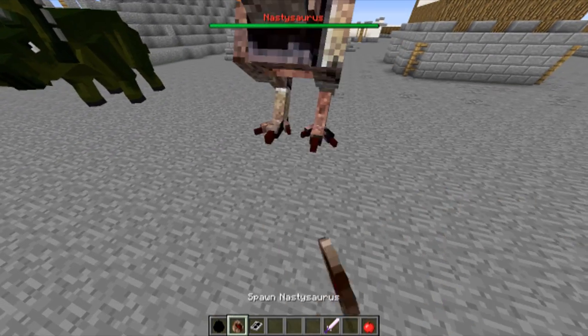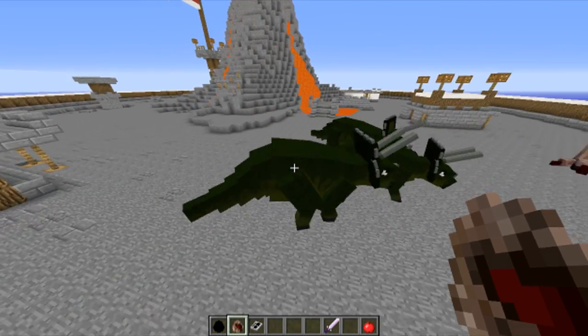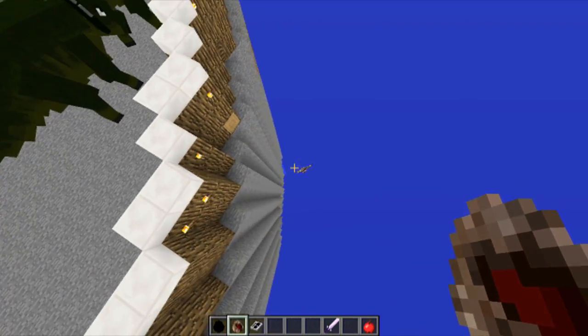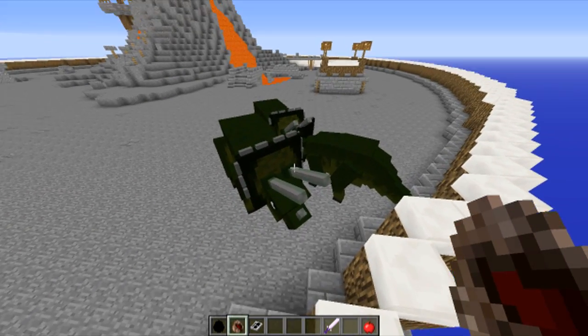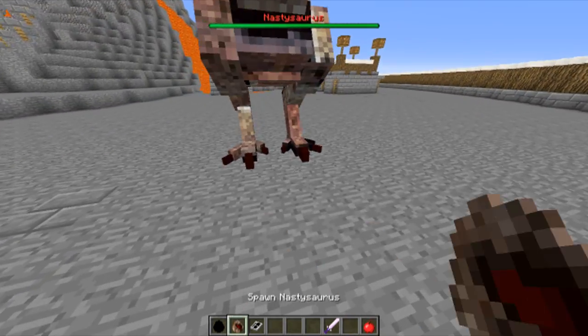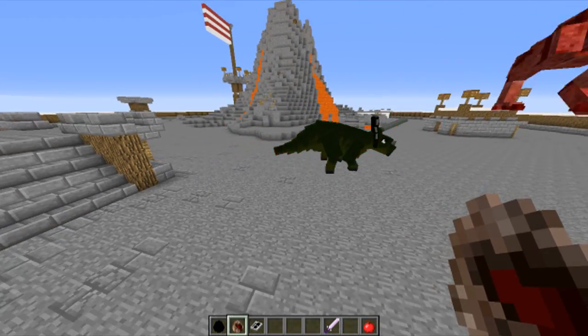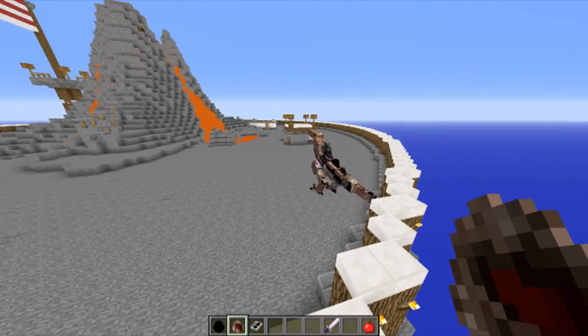Alright, three Triceratops versus a nastysaurus — let's see what happens. The nastysaurus tries to take one of them down but gets knocked out of the map! They grouped up and knocked him off — that is freaking insane. Don't mess with the Triceratops guys. So it seems the nastysaurus stands no chance unless they knock them off the map or work in groups.